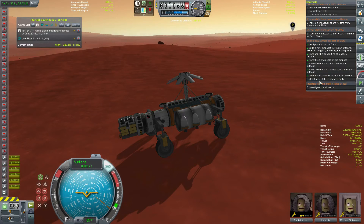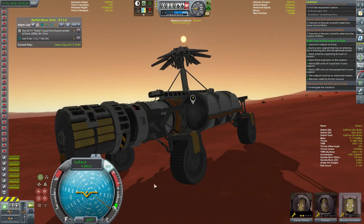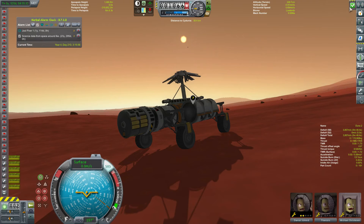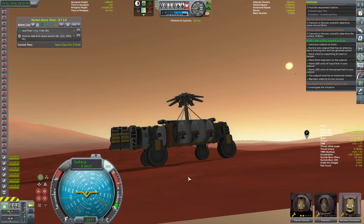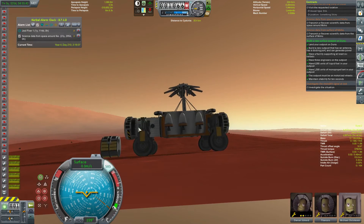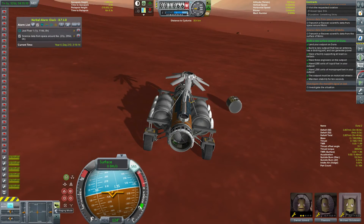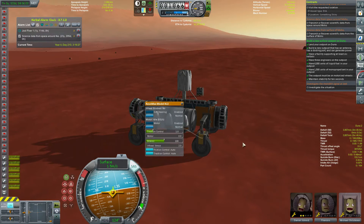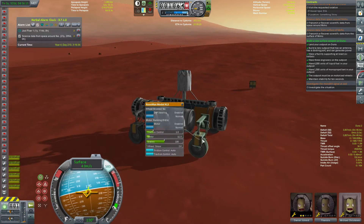All we have to do is maintain stability for 10 seconds. Bam - we just got a big contract, two million dollars! Let's get another contract and test this engine. I'm going to hit F5. There's another contract - 651,000 and 14 science. Now let's toss this thing aside because we don't want it anymore, then control from here. Let's go into staging mode - okay, now the motors are working. I have no idea what was up with that.